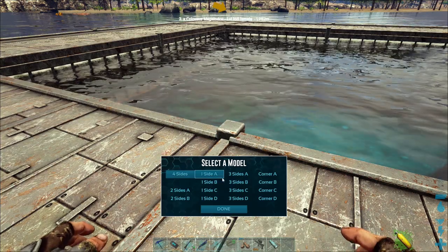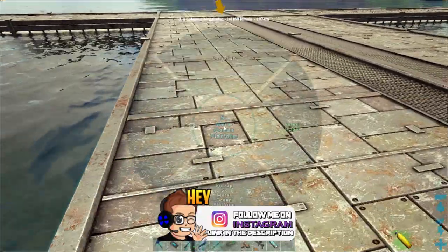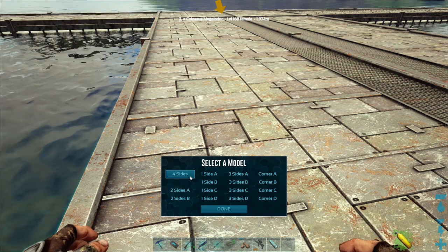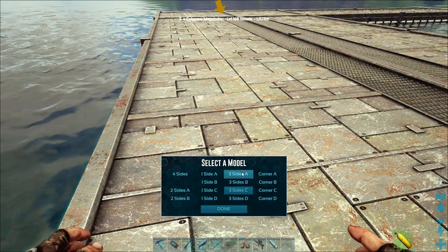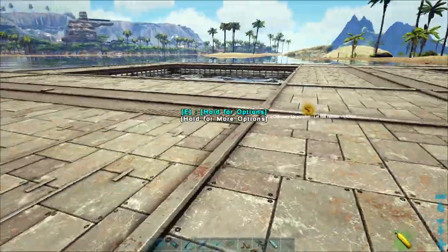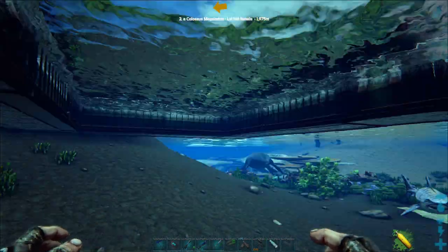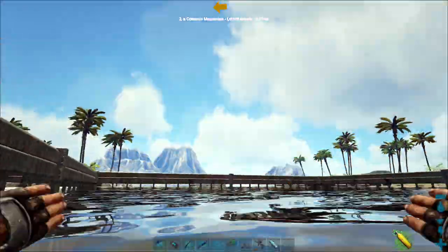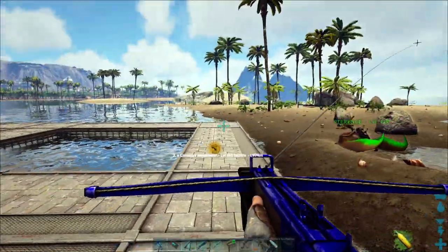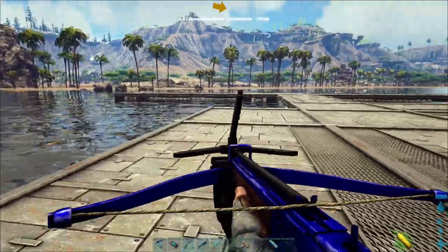Can you change them? Select model. So can we change the model to be four sides? I want three sides. Yeah, I can make one long pen and have a couple of small pens for the other creatures. Why did I do that? How do we get out of here? Didn't think about that, did I? Might have to put some ladders on this or something.